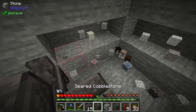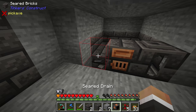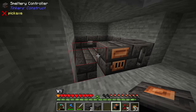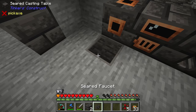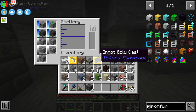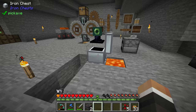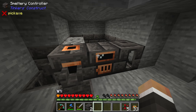The five-by-five external smeltery has a three-by-three grid of seared bricks on the ground, with three blocks on the back, right, left and front walls filled in. We move the tank and drain to their new positions, place the casting table in the floor with the faucet, and add a second faucet on the other side for the casting basin. Now we have a much larger smeltery — though our inventory keeps filling up with junk from mining stone, which I'll quickly dump into this chest.